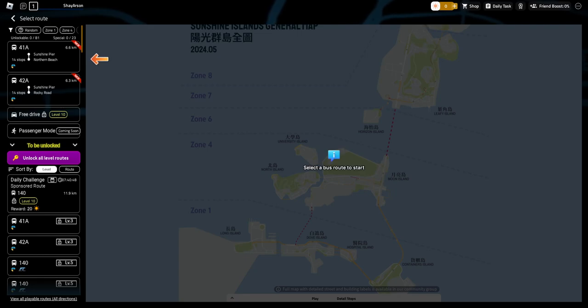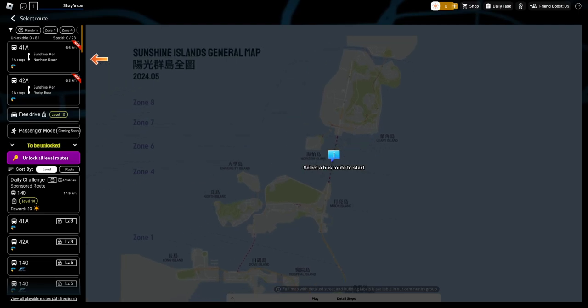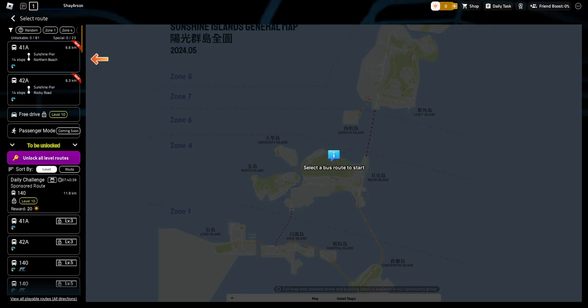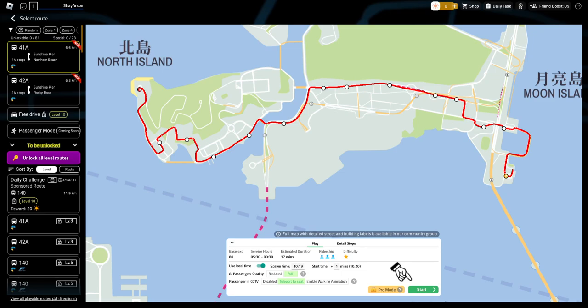It came out in 2018, so this is all new to me. When I played it, it was still in like beta or something, because this is all new to me. So we're going to be checking this out. Apparently we're like level one. This is cool — it actually shows the route and everything.